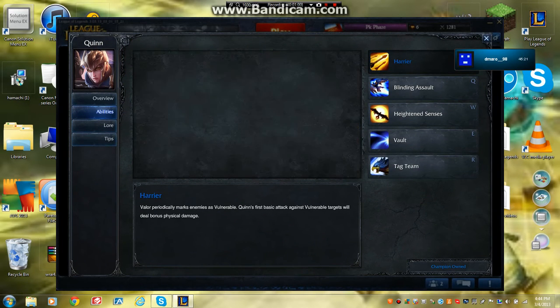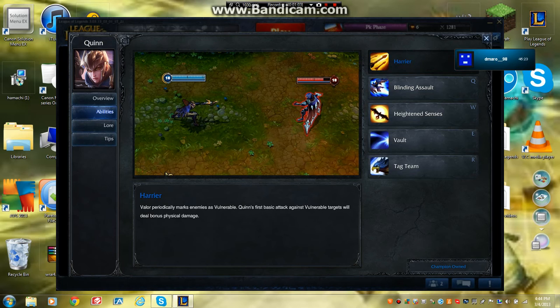Her passive is Harrier. Valor periodically marks enemies as vulnerable. Quinn's first basic attack against vulnerable targets will deal bonus physical damage. Quinn is the actual character — the human — and Valor is the bird. Harrier is a really important passive because it does most of your damage.